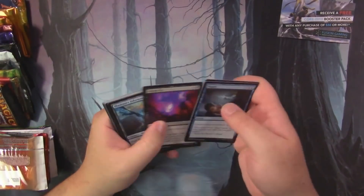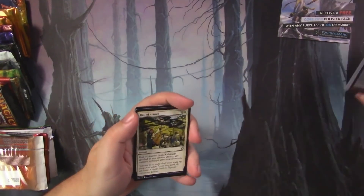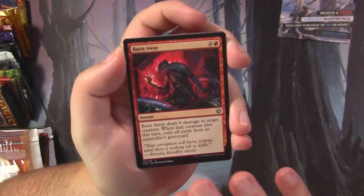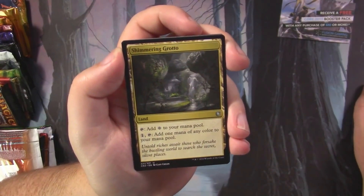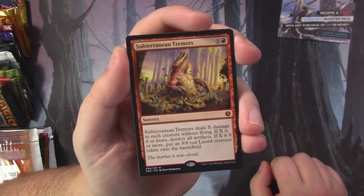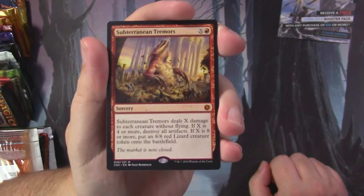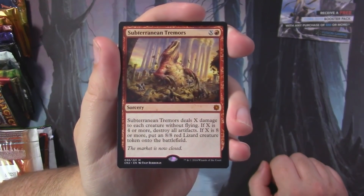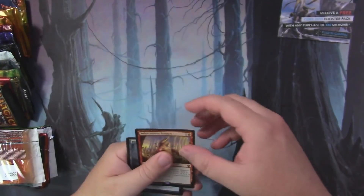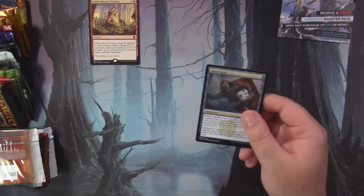Conspiracy: Take the Crown is first. We've got Hail of Arrows, Burn Away, Shimmering Grotto, and our rare — Subterranean Tremors, which is actually a mythic, so a nice little hit for the patron pile. It's funny — I opened a number of boxes of this set and pulled two foil mythics, and they were both this card. We also got a Monarch token and a Hired Heist.